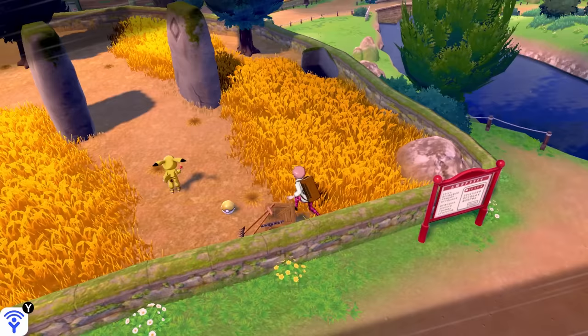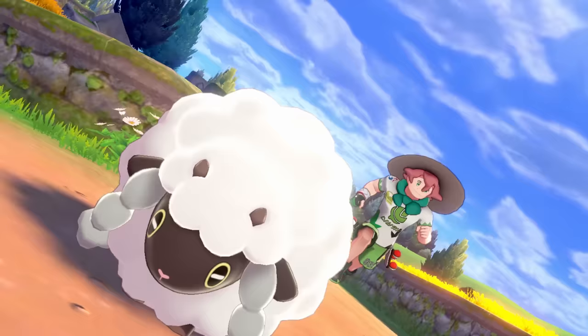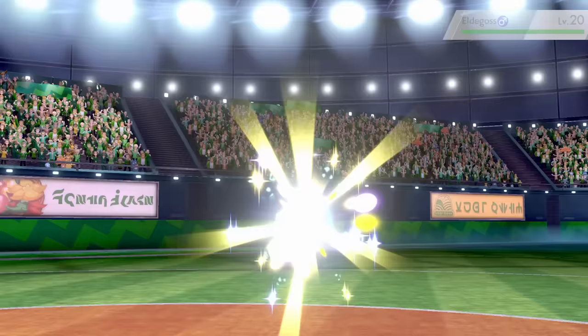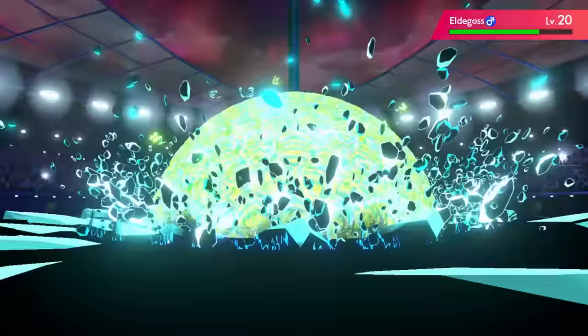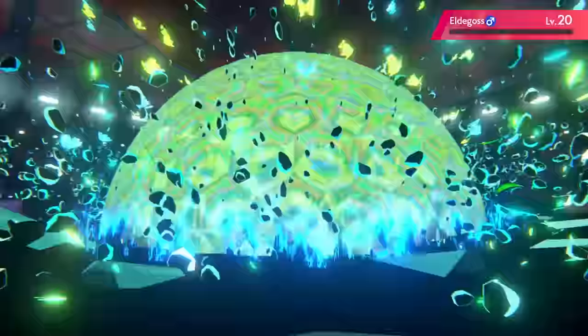Before the gym, I grab TM Pin Missile on Route 4, which is super effective and very useful against the first gym. It's time for the first gym. A Pin Missile onto Gossifleur hits several times taking it out easily in one move. With Eldegoss out, I Dynamax and use Max Flutterby dealing under half HP damage. A Max Overgrowth does nothing to Mew, and two more Max Flutterbys finish the battle, beating the first gym pretty easily.